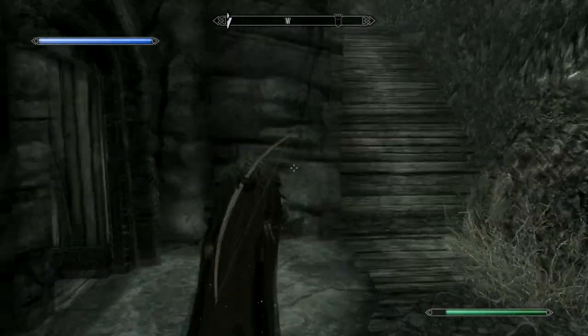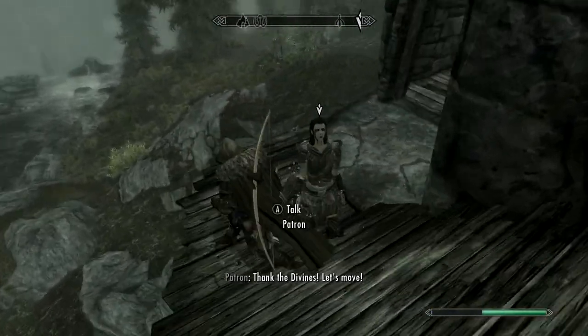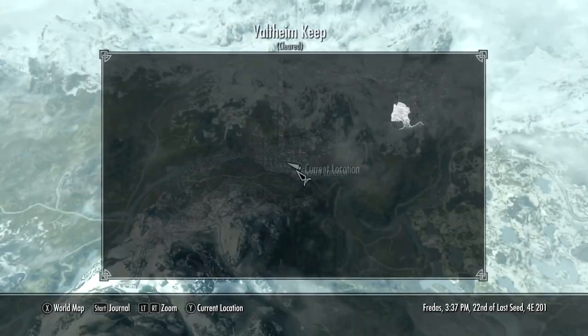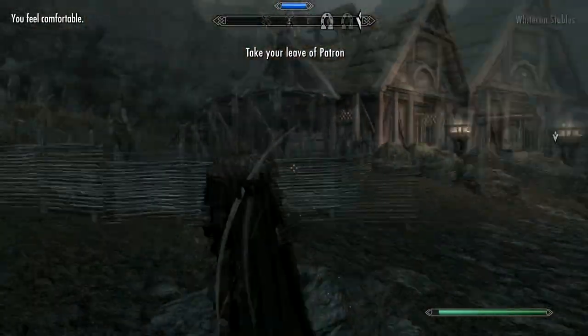They're in there so let's go back. He's down there - let's talk to them. Let's go back to Whiterun. I don't know if fast traveling would be considered cheating. I'll go to the stables and hopefully the rescued person follows me. I don't want to go through the war zone again because those Whiterun soldiers were attacking me. She did follow - let's head back.